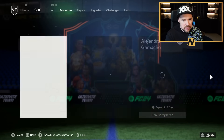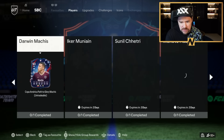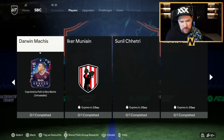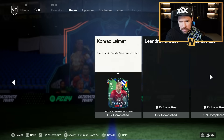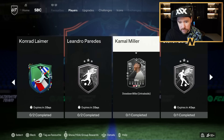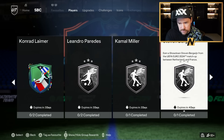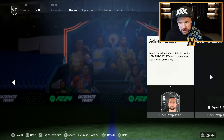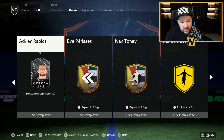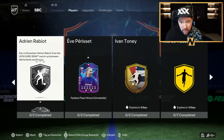In terms of SBCs, we have got Steven Bergwijn — Netherlands versus France — and we have got Adrian Rabiot, and we have got Ivan Toney's Make Your Mark.